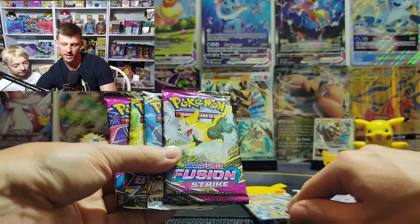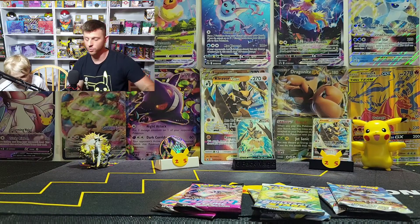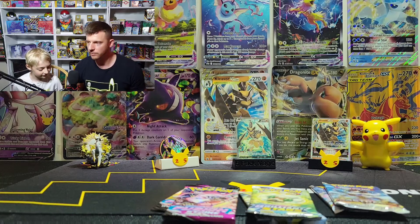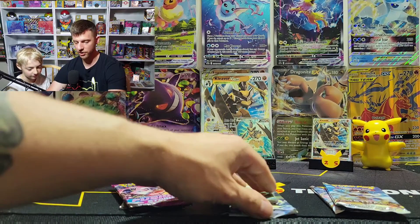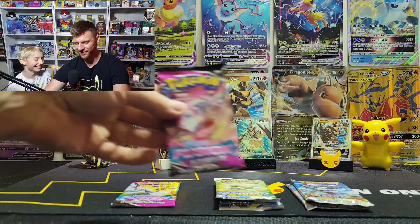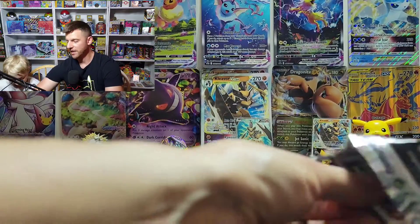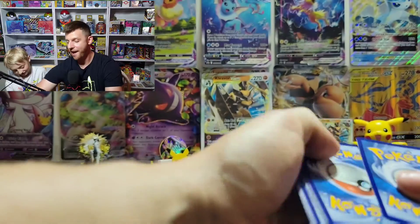We've got Astral Radiance, Brilliant Stars, Fusion Strike, Astral Radiance, Brilliant Stars, Fusion Strike — a pretty awesome assortment of packs. $40 is a little up there in my opinion because you get six packs, which is a hair over $6 a pack — that's a little high. We're going to open Fusion Strike first, Brilliant Stars second, Astral Radiance third. Astral Radiance is the newest set so we'll save it for last. Brilliant Stars is one of my favorites — they have a lot of good cards in it.